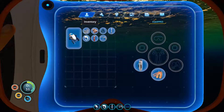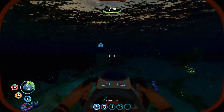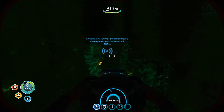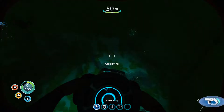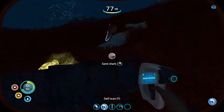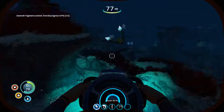They're giving us hints about the Seamoth, which is basically a mini-submarine. It went dark out of nowhere. I'm heading to what I think is the grassy plateaus biome right now — or maybe the blood kelp zone. I just found Seamoth fragments on the floor, which scared me. I basically got the Seamoth blueprint — holy shit, that was a nice find.